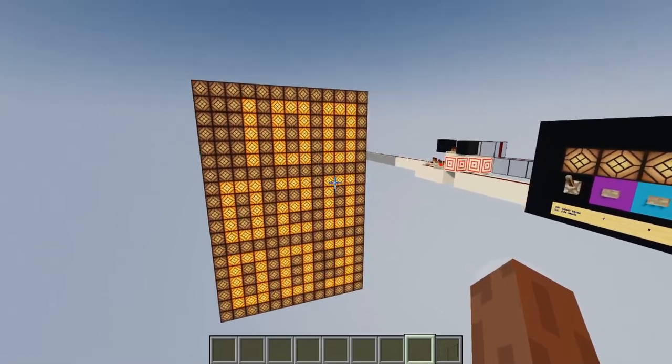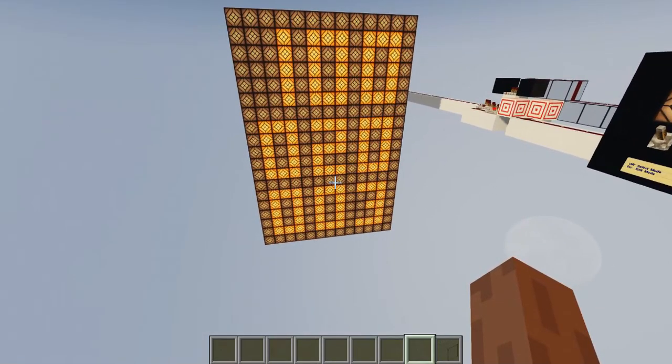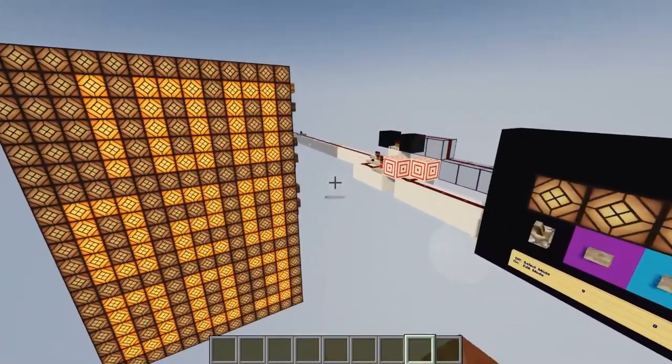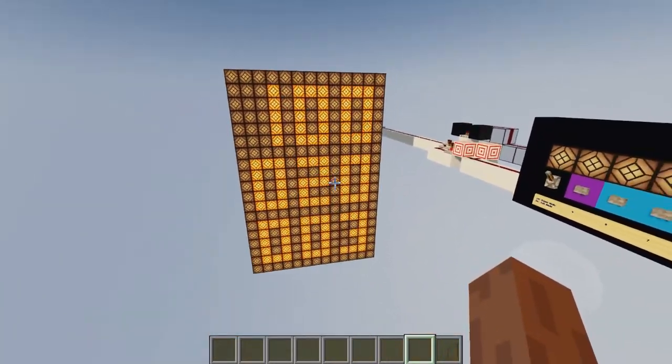In order to demonstrate the capabilities of these displays and how they look and everything, I designed this little contraption here which is basically an interface that communicates to the displays and lets me fool around with them.